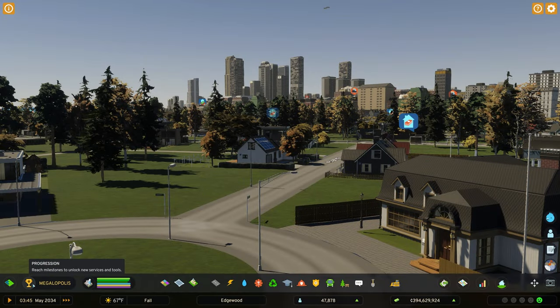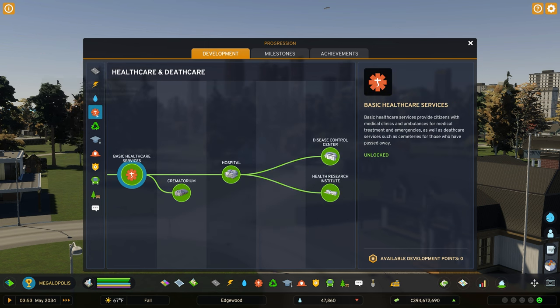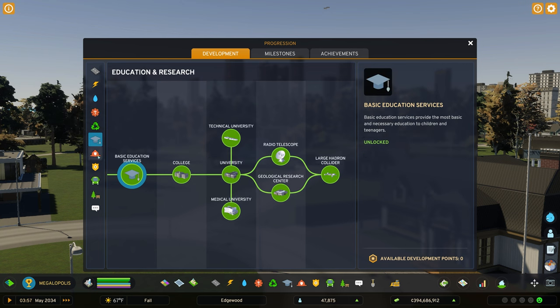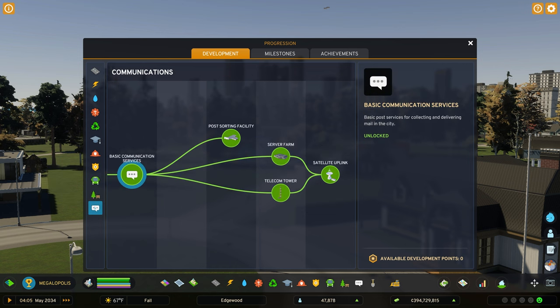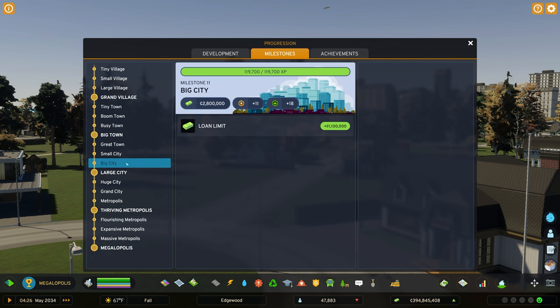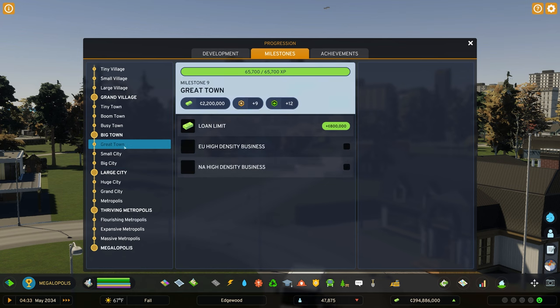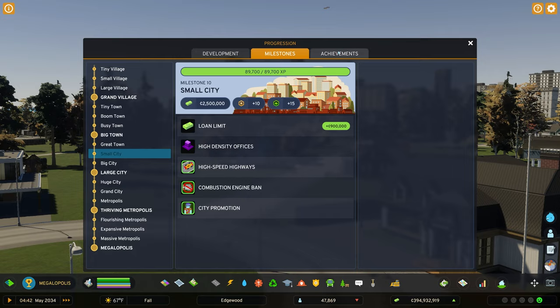Number five: I hate the XP system. This one is unpopular, I know, but I think milestones should still be tied to population. Yes, the unlocks in the original Cities Skylines were kind of stupid, with things that small towns need in real life being locked away until you had a large population. I do like the development points and having the freedom to pick and choose what I want to unlock, but those points should come from the population — not from plopping parks, spamming power stations, or building some random roads. I should not be able to cheese this system so easily and wind up at Megaopolis with everything unlocked with a population of 47,000. At best I should be at maybe milestone 9 or 10 — but 47,000 people is not a Megaopolis.